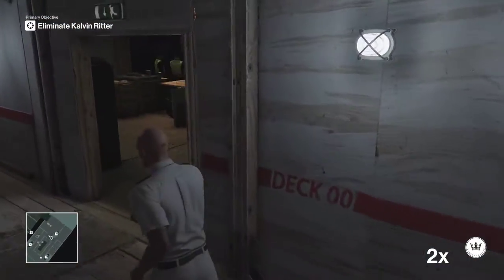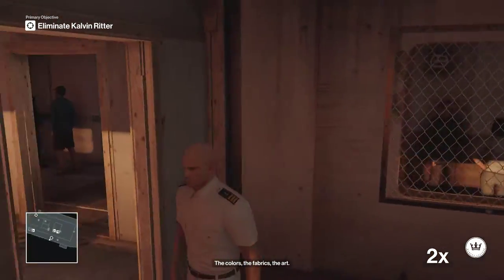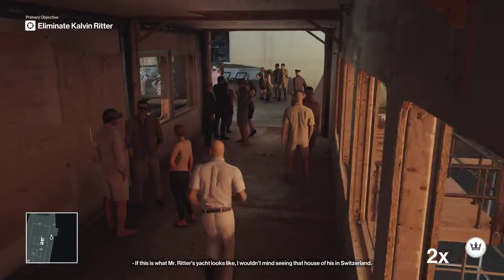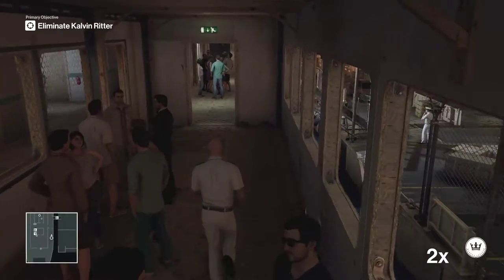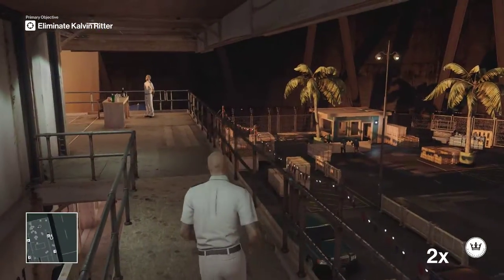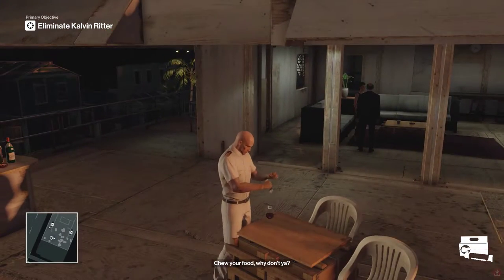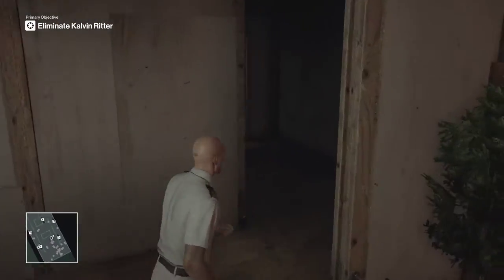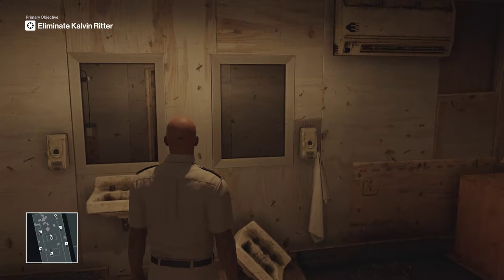Now let's put this away and head upstairs to poison Mr. Ritter's drink, which will get us the 'not for human consumption' challenge. We're making our way up to the second floor to find the bar. Mr. Ritter is on the floor below, so we're ready to go — we're going to poison his red wine with some rat poison. Our target is on his way up, so let's go hide off in the bathroom and play the waiting game. Poisoning his drink gets us the 'not for human consumption' challenge.